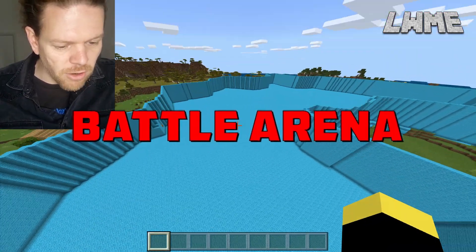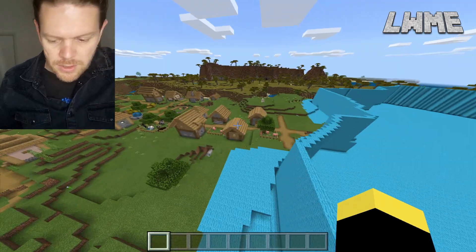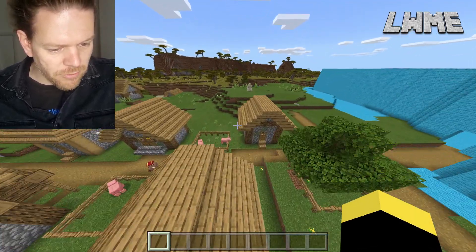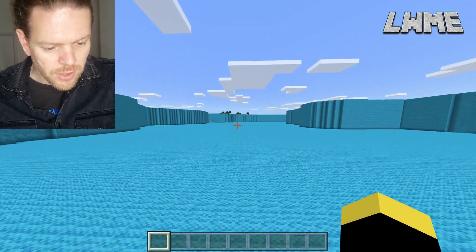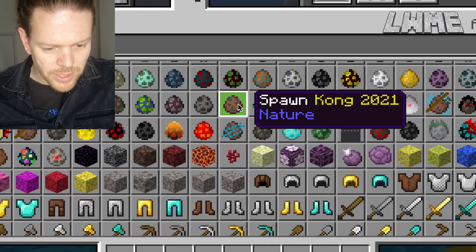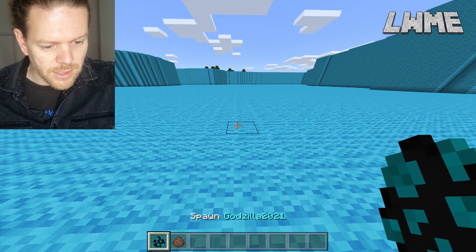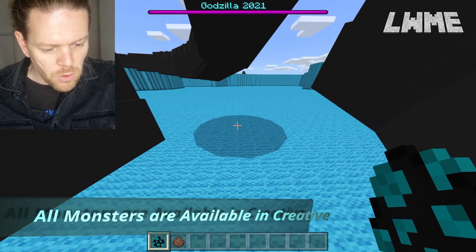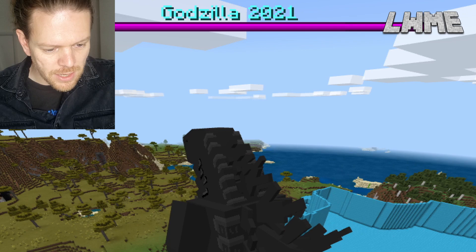Here we are in the battle arena I made just for today's video. It needs to be pretty big to fit all these Godzilla and King Kong characters. There's a little village next to it that hopefully won't get destroyed. Let's start putting down some of these mods — we'll get in Godzilla 2021 and King Kong 2021. Classic. Here's Godzilla — whoa, okay, maybe I didn't make the battle arena big enough. He's massive! Godzilla 2021 is in, health bar at the top.